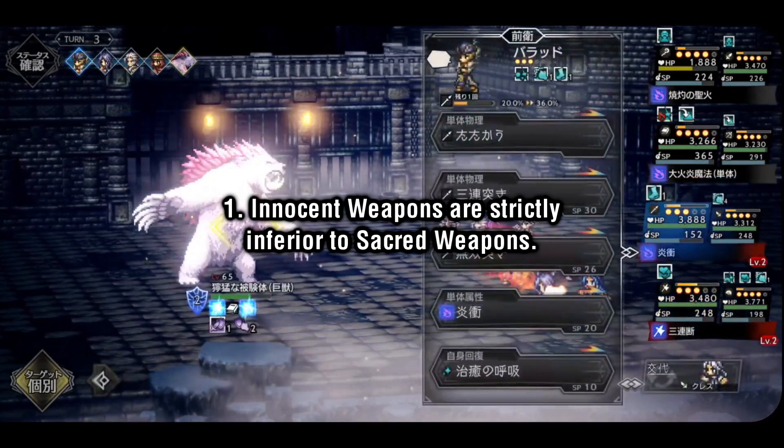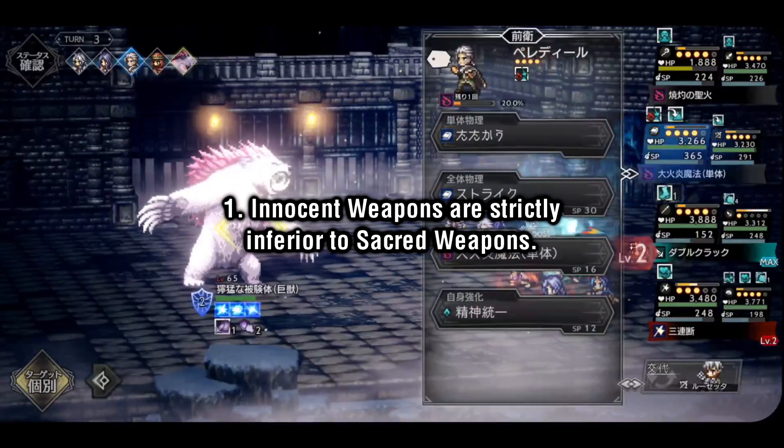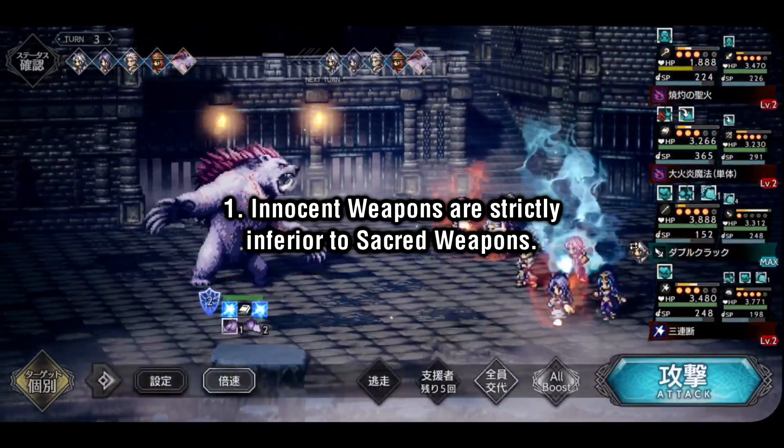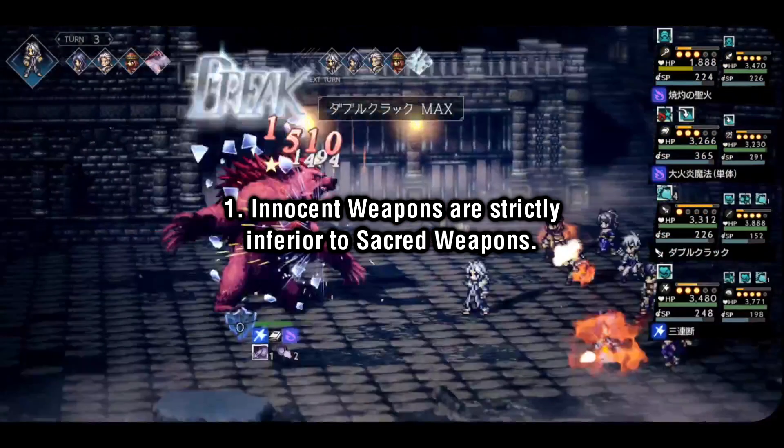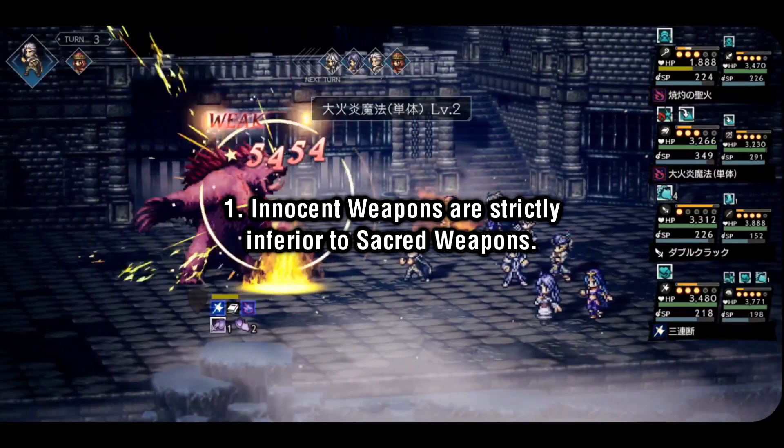First of all, Innocent 4's are dead on arrival — there's no reason to use them whatsoever. Outside of the arena, the grade differential makes Sacred the clear winner. Within the arena, they have the same magic stat as Sacred's, but Sacred's come with an extra 30 attack and 30 SP.